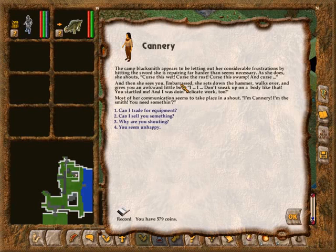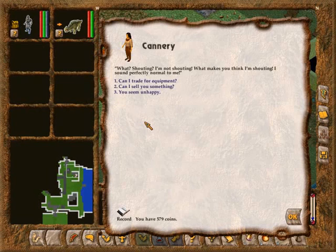She sees you, embarrassed. She sets down the hammer, walks over to you, and gives you an awkward little bow. Don't sneak up on a body like that — you startled me. I was doing delicate work, too. Most of her communication seems to take place in the shout range. I'm Cannery. I'm Smith. You need something? Why are you shouting? What? Shouting? I'm not shouting — what makes you think I'm shouting? Sounds perfectly normal to me.